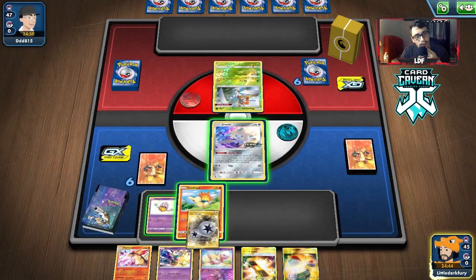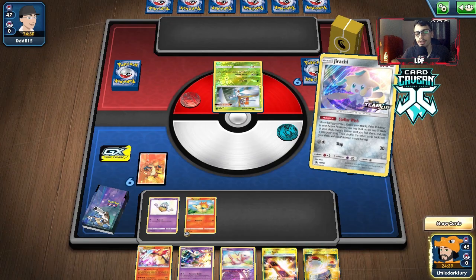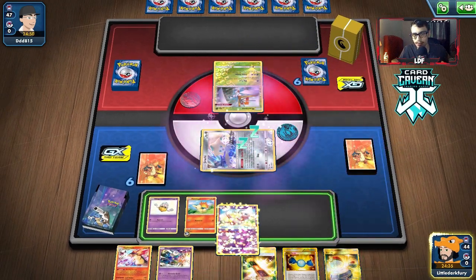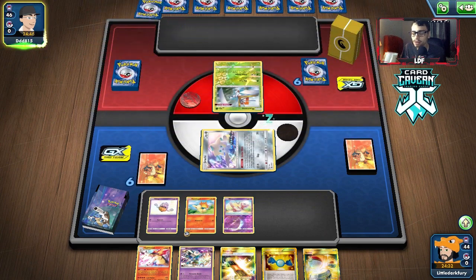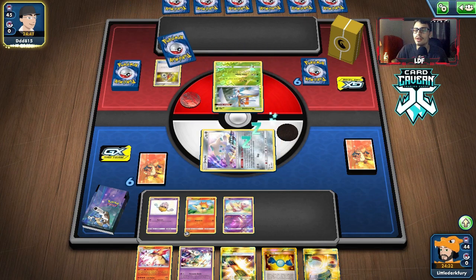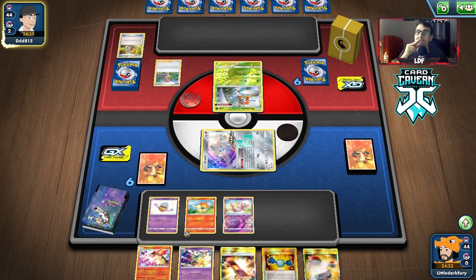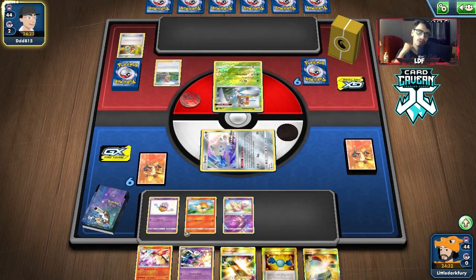There's a Cyndaquil - you love to see it - and Kartana. I'm going to be greedy and take the Rare Candy because I want to guarantee the turn 2 Typhlosion. I have confidence we'll get a supporter off of Jirachi. They grew an Eldegoss and play a Sonia - I'm curious as to what they're actually playing. Assuming it's an Egrow deck - Sonia could get them Egrow and Growkie. We can beat Egrow obviously since Typhlosion is a fire type.